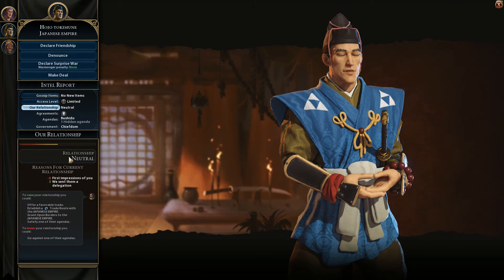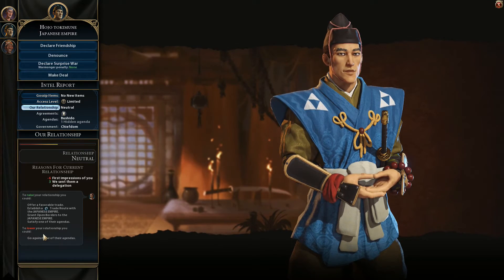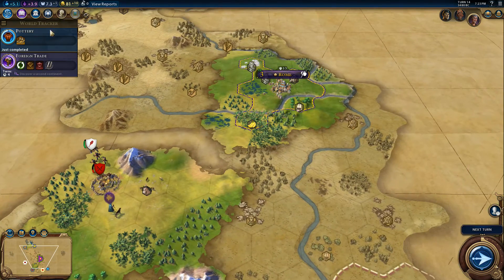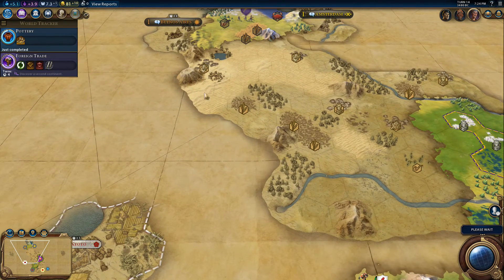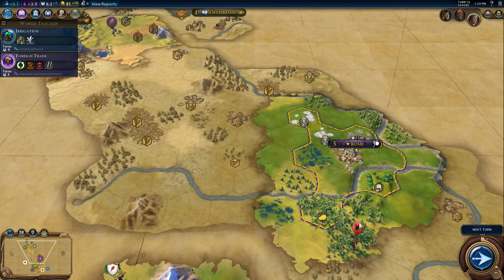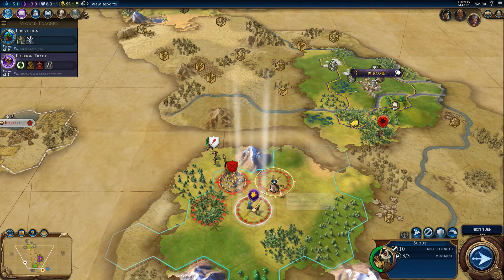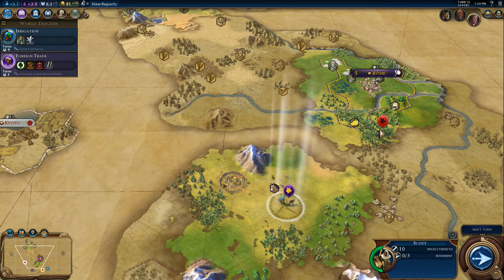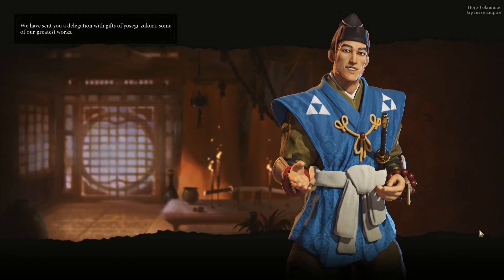How's our relationship with Japan? Even worse than with Congo. Why doesn't he like us? Maybe it's because we're not doing much in terms of faith and culture and don't have a strong army. Whatever - he's going to like us even less when we come over and settle around Kilimanjaro. I need this warrior to take care of that barbarian scout so I can protect my builder who's about to arrive.